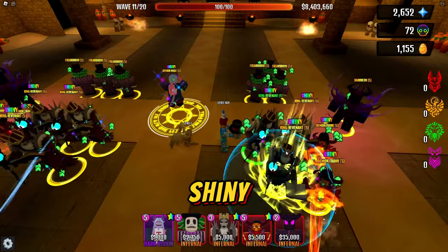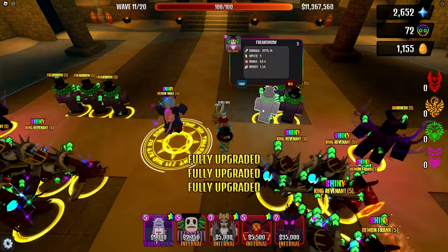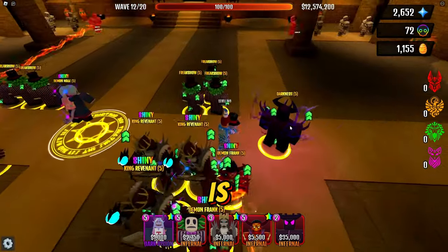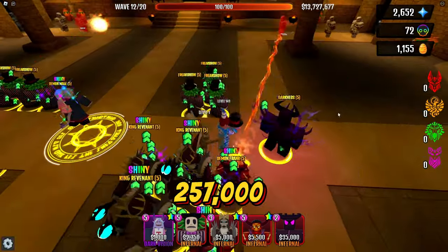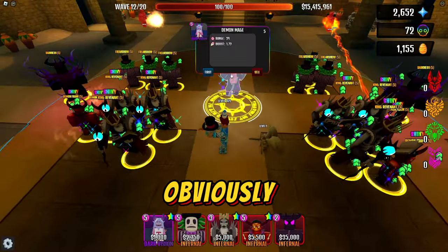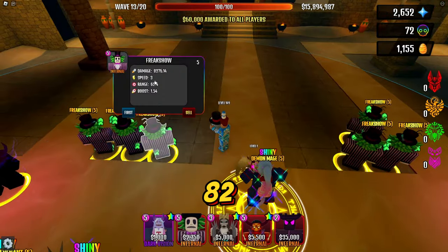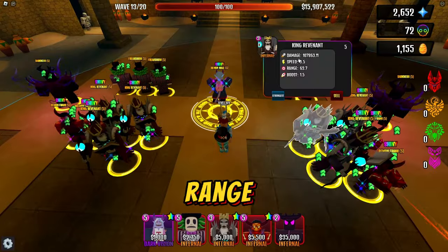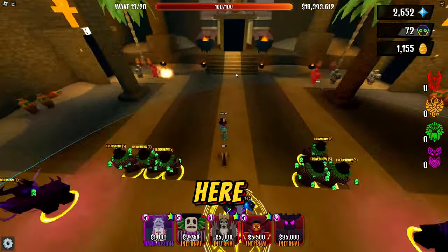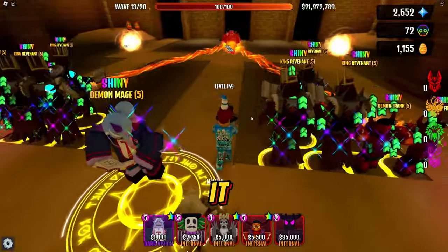If you ever want to know how I click so fast: if you're on a laptop or PC, hold down Control and start clicking, or click on it and hit Q — but Control and click is much faster. King Rev is doing about 107,000 damage. Darkness attacks every 10 seconds for 257,000. Demon Frank has a tech speed of six and does 16,713 — that's really good. Freak show does 8,276 with a third attack speed. I love King Rev because his range is pretty good, and look at Shiny Demon Frank's range — that covers almost all the way to where the boss spawns.